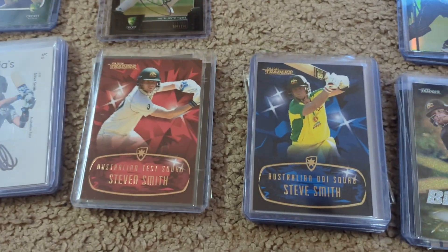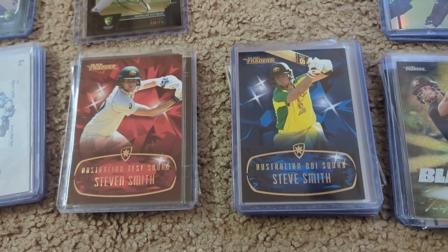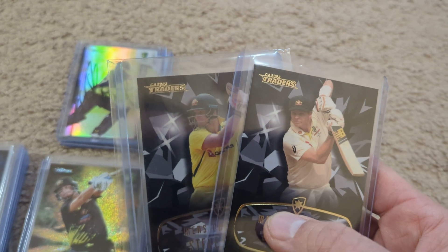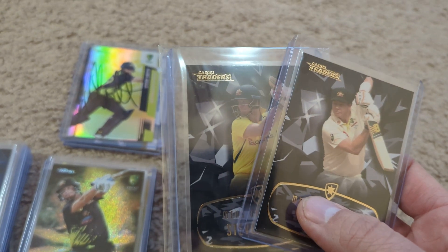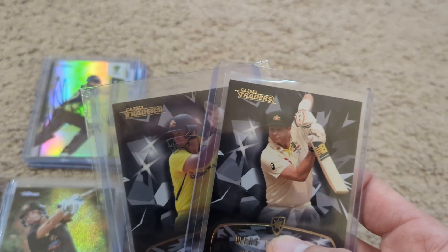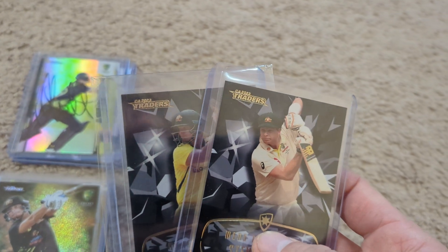These are called Mojos. Each year it's a different Mojo — so you've got the Ruby, the Emerald, the Black Diamond. And this one's Sapphire. I got both of these this year, which I feel pretty lucky about. There's been some folks looking for those.